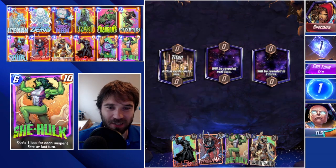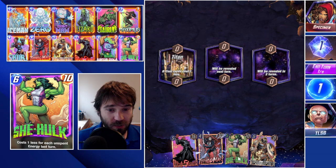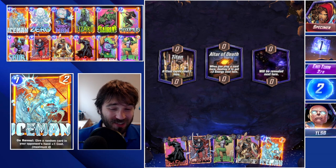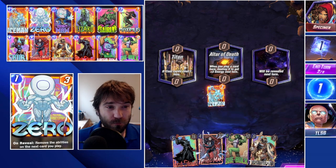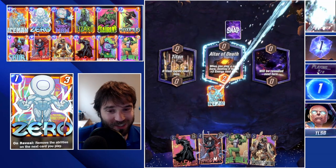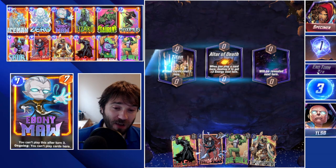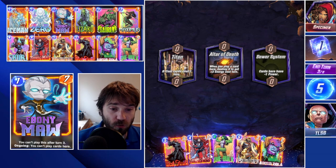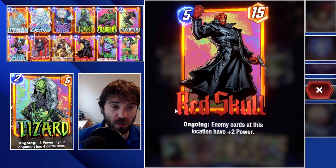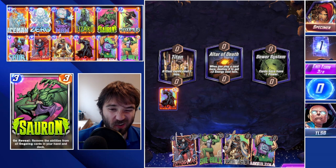Next up we have the Specimen himself. The first location is Titan, which reduces the cost of our She-Hulk. We also get the Altar of Death — not the path we're playing today, but it will help us curve into our bigger combos. We can sacrifice the Iceman, get two additional energy next turn, disrupt their curve a little. Then next turn we'll have five energy, so we could do an early Red Skull. We have the five-cost Arnim Zola on the board eventually. We don't have anything to cancel his ability after he's already in play, but I think that's okay — we don't necessarily need to.